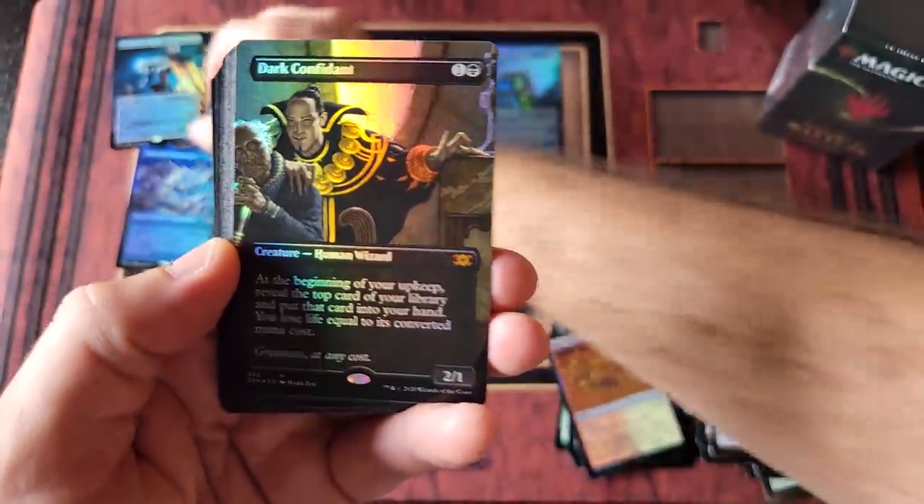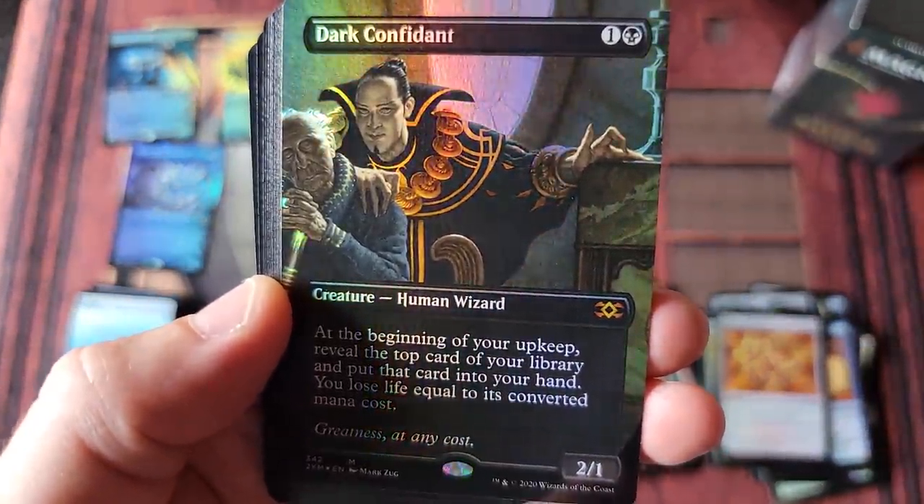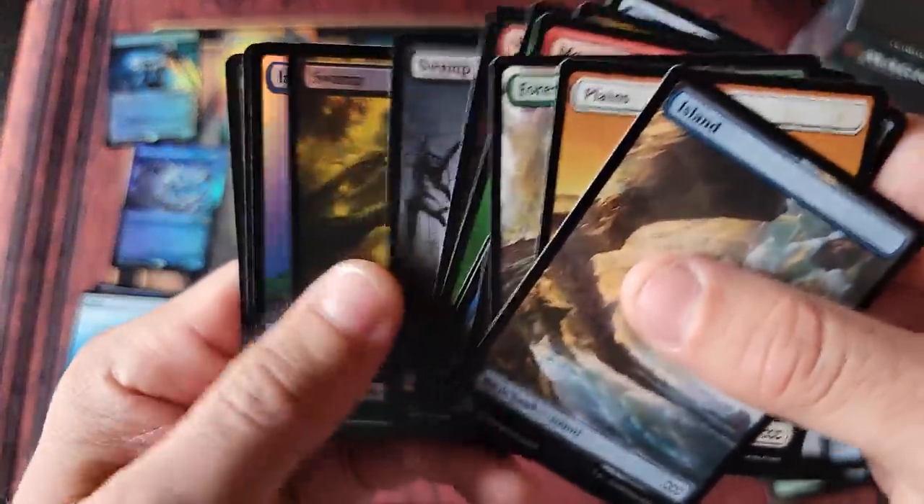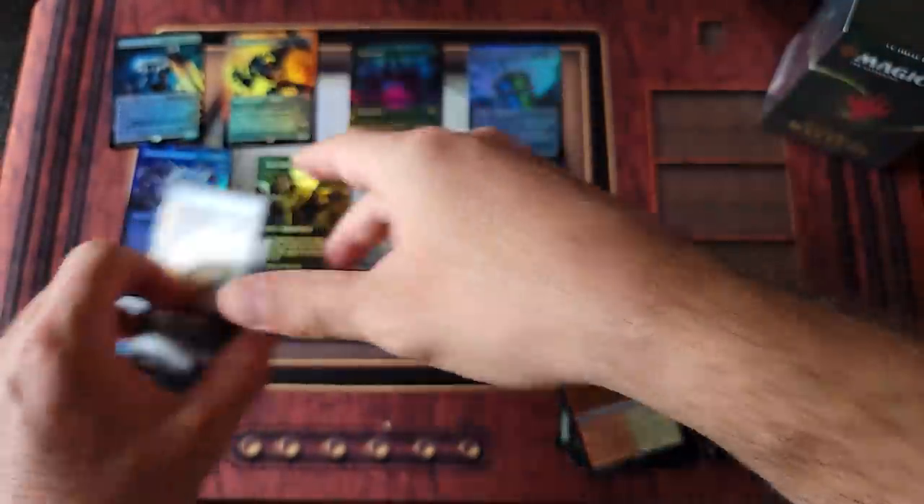Dark Confidant saves the day — it is a Mythic, and that is a creepy looking card. Fantastic looking card, everybody. Into the foils — we got one of each. Very nice, very nice.